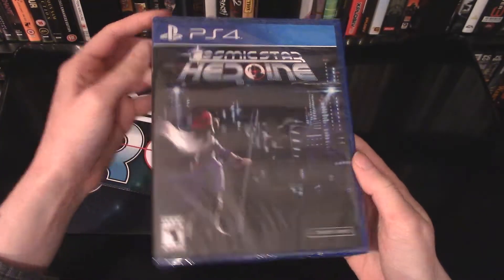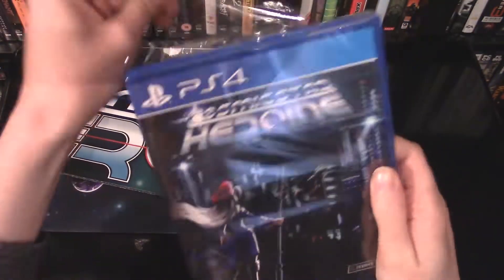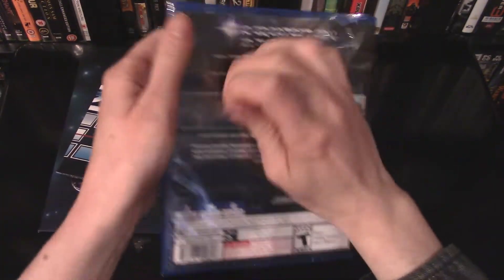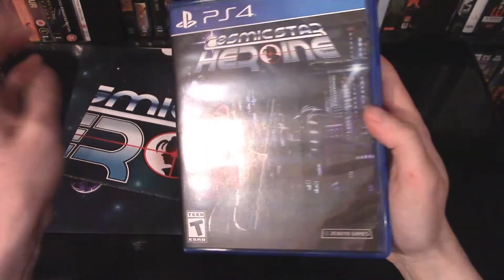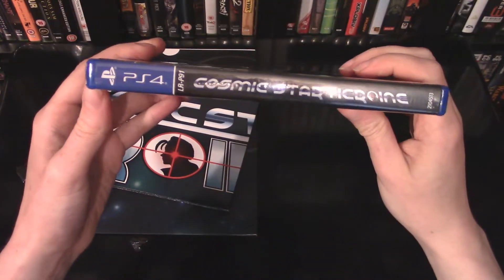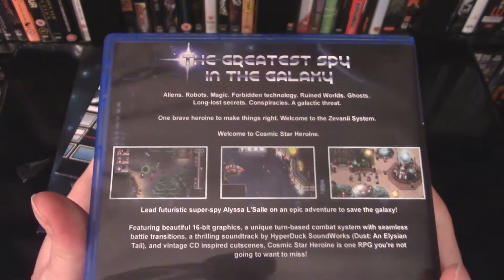Next up we have the game itself. There are some more extras which I'll show as well, but right now I'm going to open up the main game. I'll fight the packaging and remove that, and we can get a look at this case — same artwork as the outer box, which is great. I believe it's reversible. And a quick look at the back here with some images of the game.